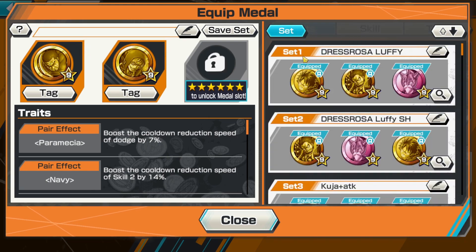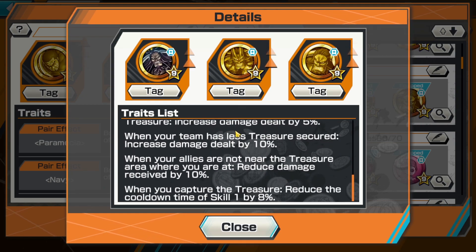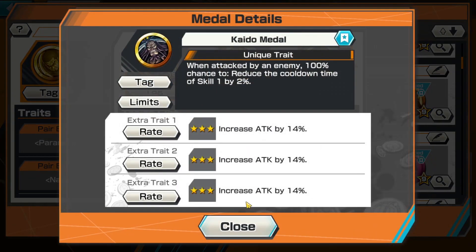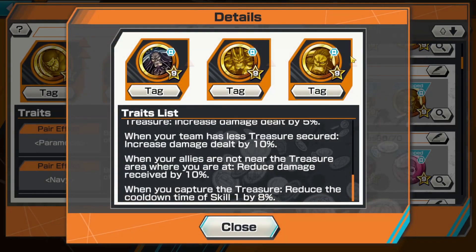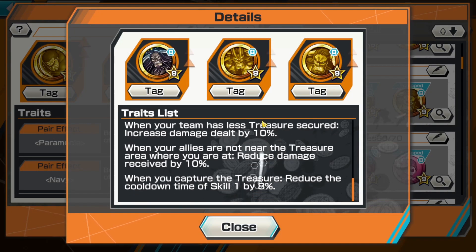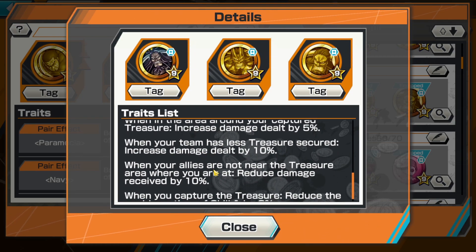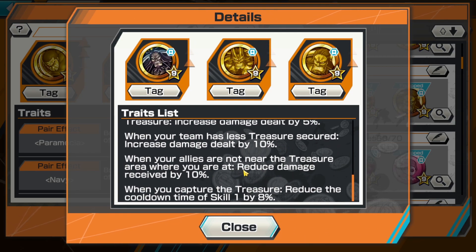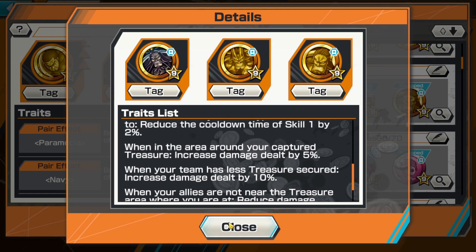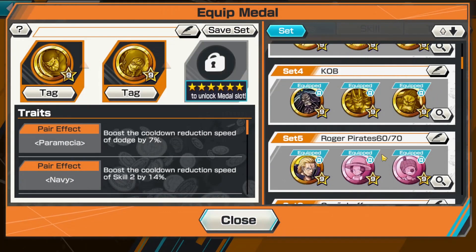I'll suggest some metals that people can work towards, and I already did in my metal video. This Luffy actually works really well with the Kaido metal set. I feel like you can build it because hybrid Kaido is running around. This bounty fest Kaido might be tough to get for new players, and EX Kaido you can see every now and again if you play enough. It's really good because you get that increased damage alongside damage reduction, and then when you capture treasure, you get the skill 1 cooldown. Every time you get hit, you get skill 1 cooldown. Considering how tanky Luffy is, you can get hit for only single digit damage — it's kind of insane.